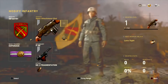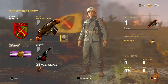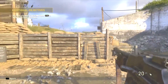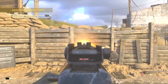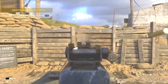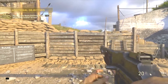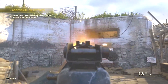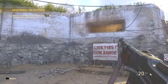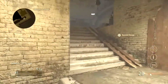The BAR is unlockable at level 52, and that is a bit of grinding you've got to do. But if you want the best weapon in the game right now as soon as possible, this is the easiest way. You go to the headquarters, do all your challenges, get your unlock tokens, and you can go straight ahead and unlock the BAR assault rifle.